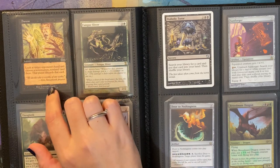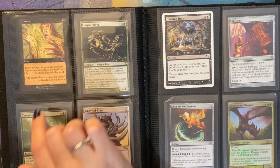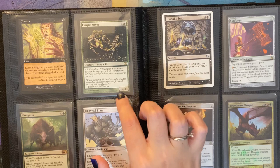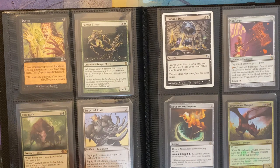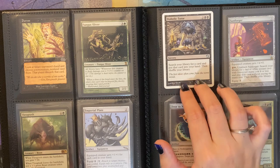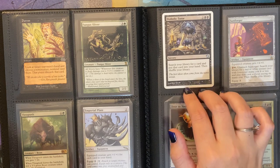This is an old Duress, where you look at the target opponent's hand and choose a non-creature, non-land card — that player discards that card. Fungus Sliver — I kept this because, like I said earlier, I was hoping to build a Sliver deck. Thragtusk. Imperial Plate. A really old but awesome art Diabolic Tutor — search your library for a card and put that card into your hand, then shuffle your library.